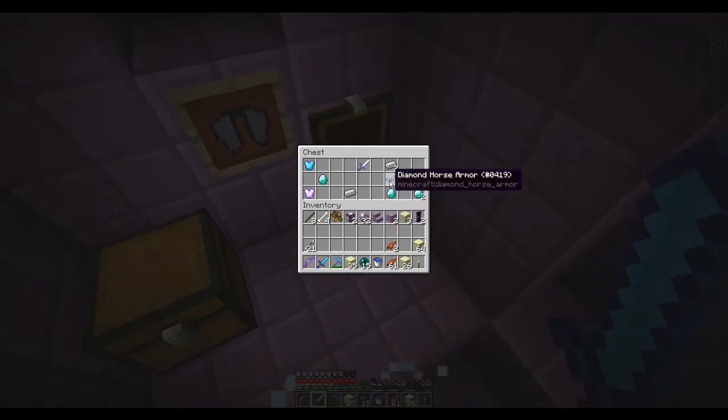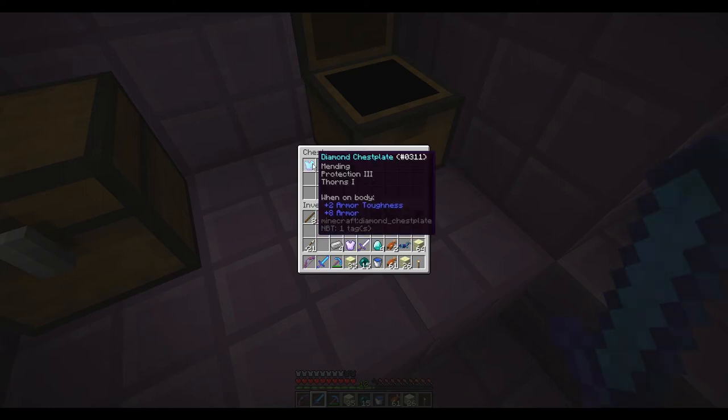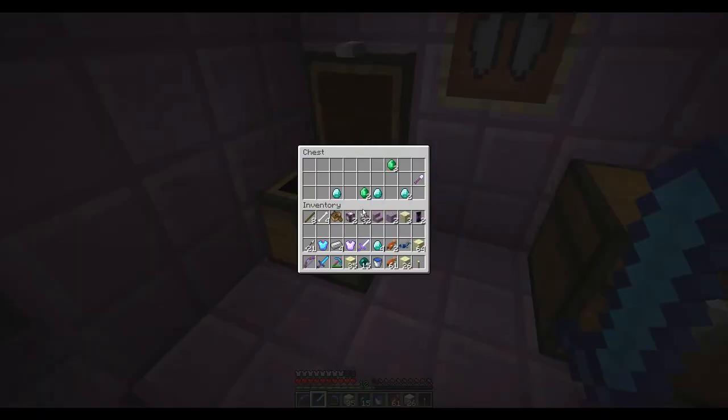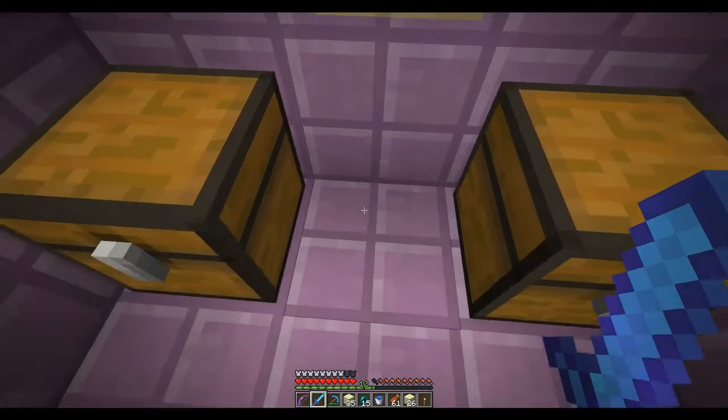First chest: we got some diamond horse armor, some actual diamonds, an unbreaking three mending iron sword — that's pretty cool — and blast protection three. Oh! A mending protection three thorns one diamond chest plate — that's awesome! I don't have a mending diamond chest plate yet, so that is great. Then inside we got some more diamonds, some emeralds, and an unbreaking three shovel.